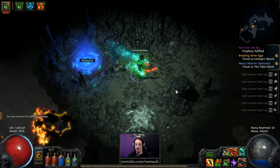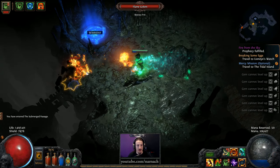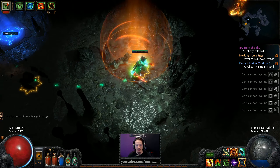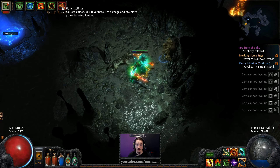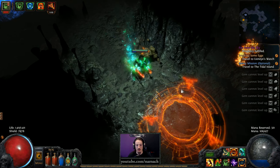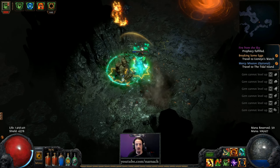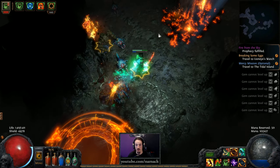A prophecy triggered — fire from the sky. These are burning tempests, which give you flammability if you stand in them. Not really a good idea. My mana flask was the one that fixed my curses, and it's always useful to have something that removes curses.